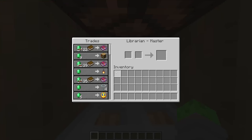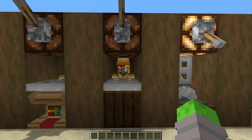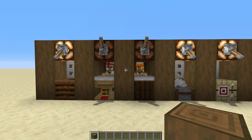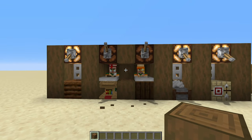There is one more trade from the librarian I want to spotlight: the compass trade. You're not going to gain any emeralds from this directly, but once your librarian is healed up for the glass trade, you should also have compasses available for one emerald. Buy a bunch of compasses for one emerald each, then come back to your cartographer and trade one compass for one emerald. The reason you'd do this is that villagers give amazing experience — it's another way to get levels for free.